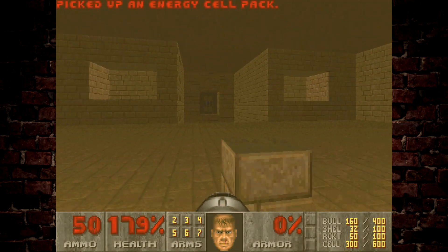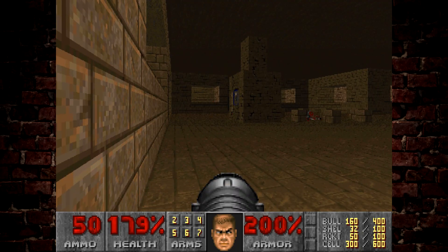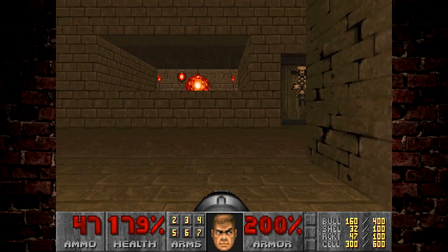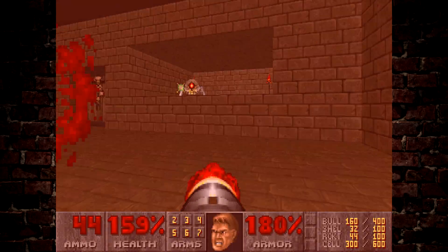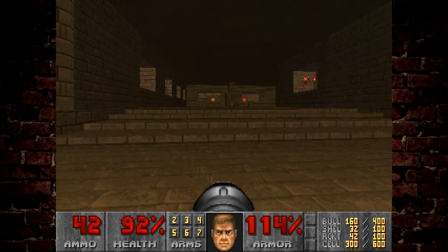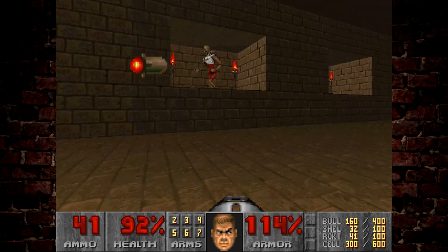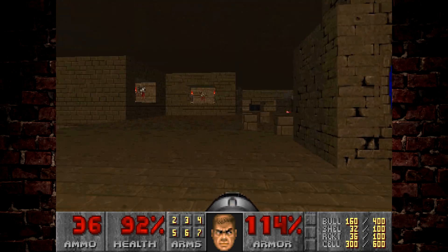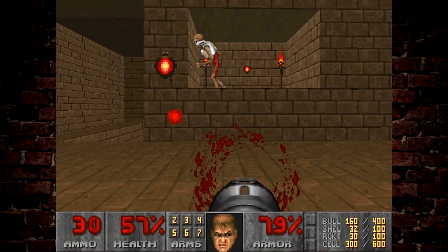We're going to get rid of this Arachnotron and collect all the items. We hit the switch here and that turns this room into absolute chaos — a bunch of enemies raise up out of the different areas. We need to be very careful because we can lose health fast. There's a lot of bony boys and they're all looking at me, ready to be savaged. Let's get rid of these guys as quickly as possible and try to avoid the rockets they're firing.